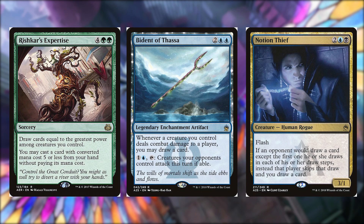You can also pay one blue and tap it to force your opponents' creatures to attack this turn if able. Notion Thief for two, a blue and a black is a 3/1 human rogue with flash. If an opponent would draw a card except the first one in each of their draw steps, instead that player skips that draw and you draw a card. For example, if your opponent plays a draw spell that gets them ten cards, in response you cast Notion Thief for four mana and get a creature and steal all ten cards.